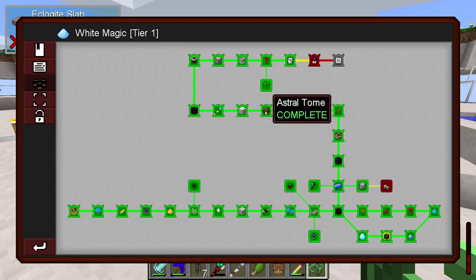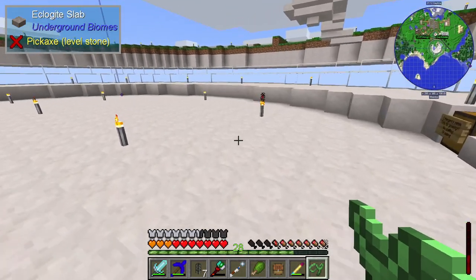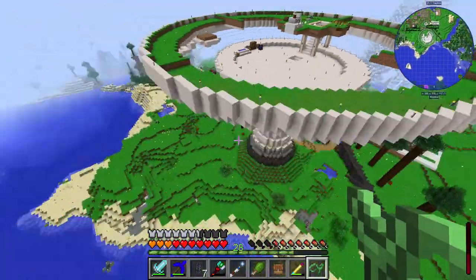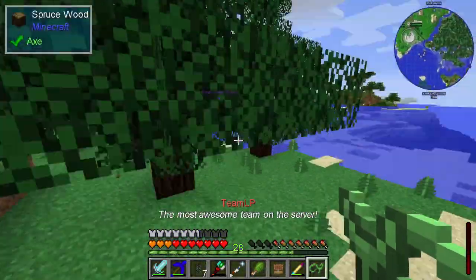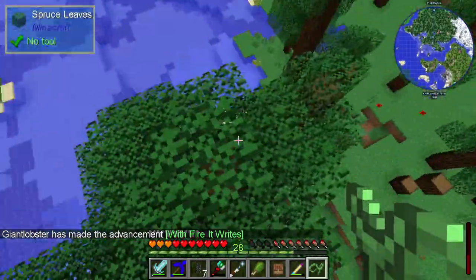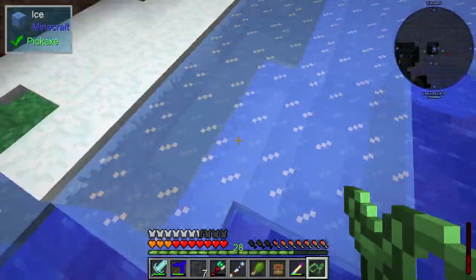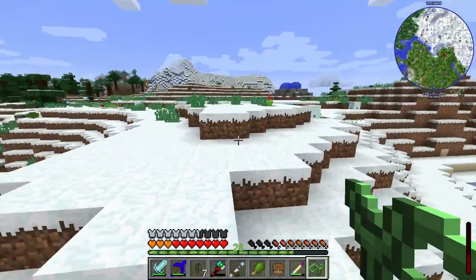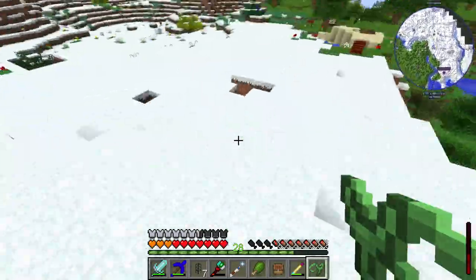That allowed me to get the aquamarine, and from there I could make the astral tome — a book all about astral sorcery. From there I then had to make some constellations, and I needed to go out and find a shrine somewhere. Conveniently, we'd already managed to find one of those in our miscellaneous explorations in a previous stream. I tried to fly over with the slime sling but the server seems to be a little bit laggy today — sometimes you lose all of your momentum when you're slime slinging, which makes getting around more awkward than it normally is.